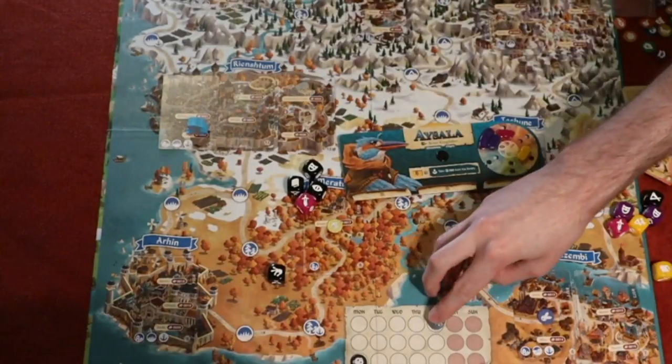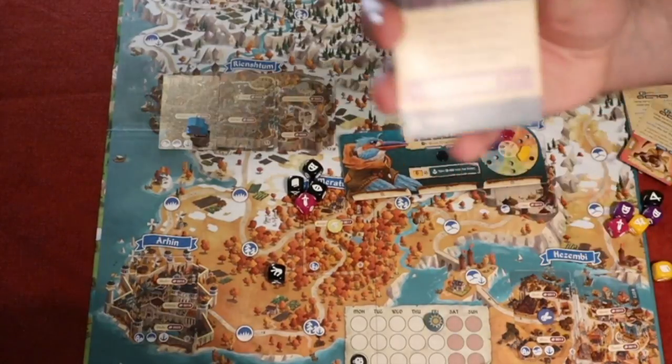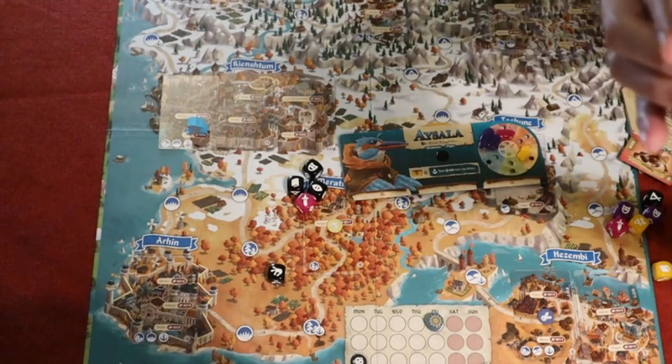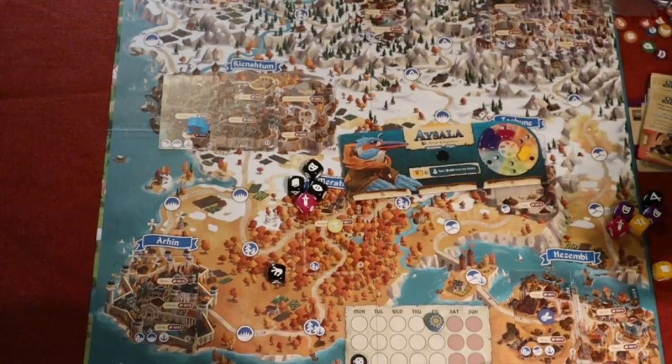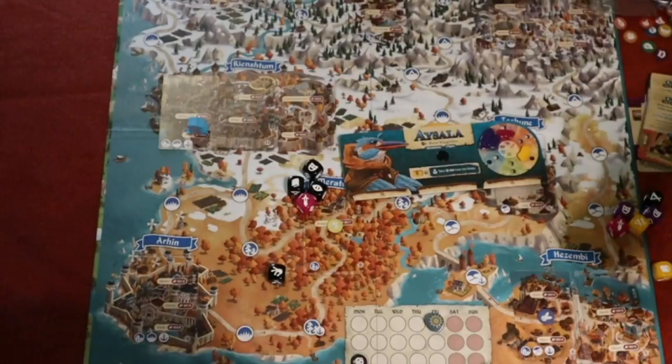I ended up in jail — but actually in the settlement I needed to reach. Card 51: 'Imprisoned — trapped in a small cell, justified or not. Time to bust out one way or another. You cannot pick up quests, move, trade, or assist.' The lightning bolt at the bottom means this must be my next action. My turn is over; it's now Friday, and I have to deal with this as my first action next round.